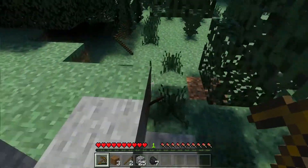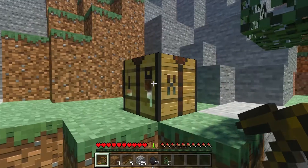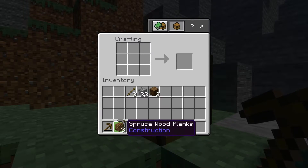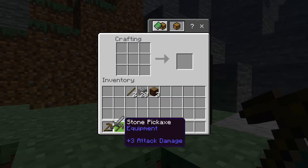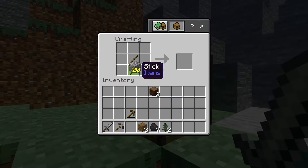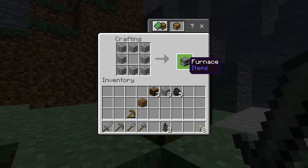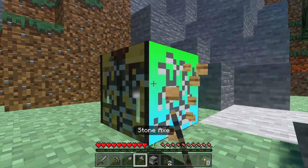Go ahead and grab these tree drops so we can make some more tools. I want a sword, probably a shovel eventually, some more sticks, and we'll make an axe. We'll go ahead and get some torches just in case it starts to get dark on us, save the rest of that for later, and make us a furnace.